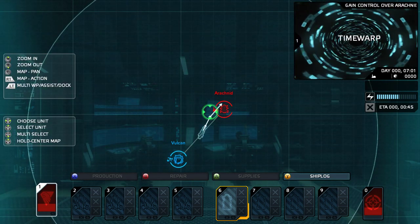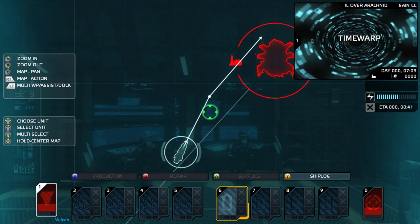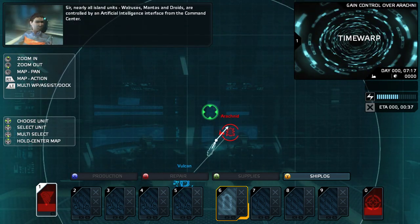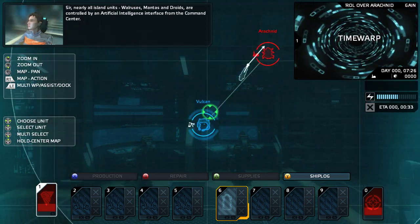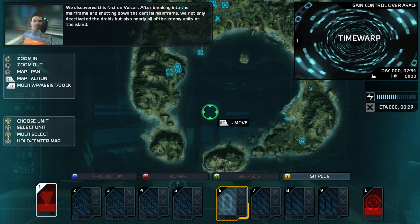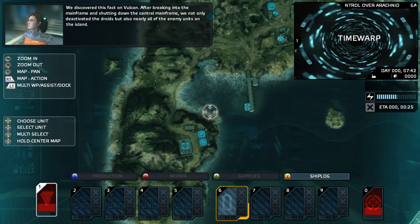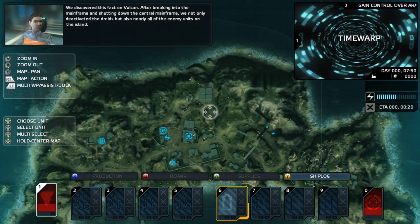And achievements — gain control over Arachnid. Well, once the time warp gets us there, we will. Nearly all island units — walruses, mantas, and droids — are controlled by an artificial intelligence interface from the command center. We discovered this fact on Vulcan. After breaking into the mainframe and shutting down the central mainframe, we not only deactivated the droids, but also nearly all of the enemy units on the island.